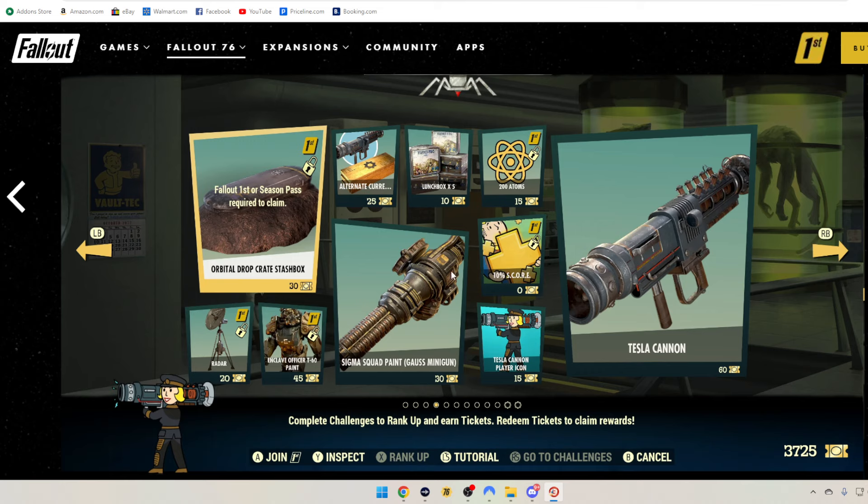Make sure to come by and talk with me and let me know what you guys think. Don't forget to hit the like button — it greatly helps out the channel. Orbital Drop Crate Stash Box — Fallout 1st only — is 30 tickets, and God, does that thing look awesome. Radar, 20 tickets, Fallout 1st. Enclave Officer T60 Paint is 45 tickets.